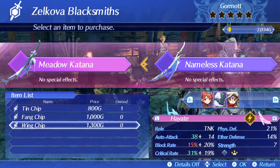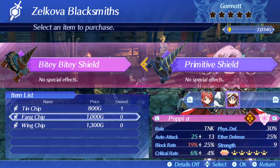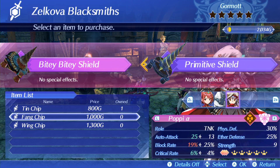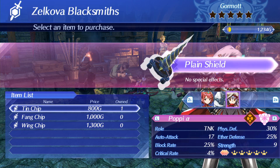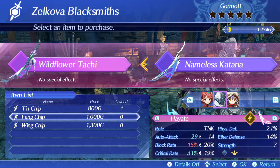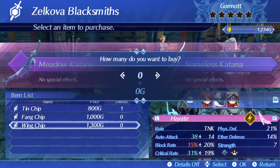Just real quick, what I'm doing here is buying a new chip — a core chip — that's what you put in your weapon, and it actually changes the look. I'm going to do that for Poppy. I don't want to lose my block rate, so I'll probably just use a 10 chip. For my own blade, the Nameless Katana, I'm probably going to want a wing chip. Even though I lose my block rate, that's okay because I'm going to rely on Poppy to be my tank.